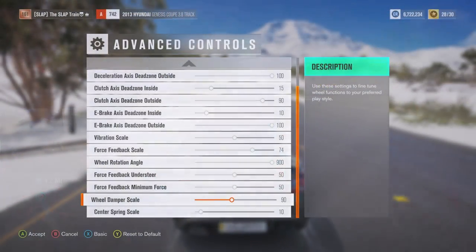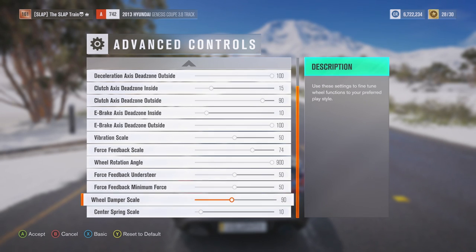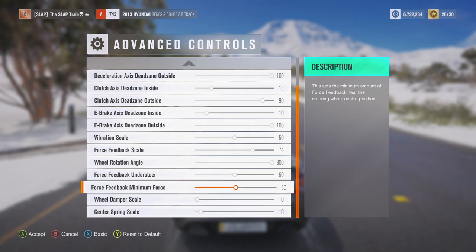Look at this! Since when has this been in the game? Force feedback understeer, force feedback minimum force, wheel damper scale, and center spring scale — I have never seen any of these in the game before. I don't know if you guys have seen the same or not. Holy shit, this is new to me. When has this been in the game? We now have brand new settings for our wheel.